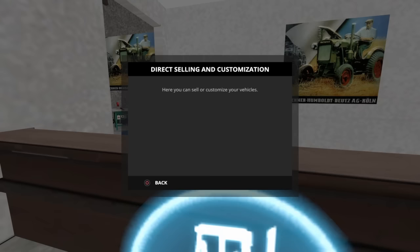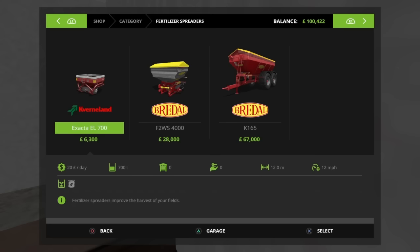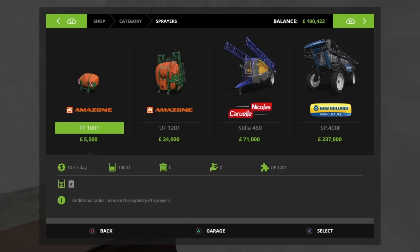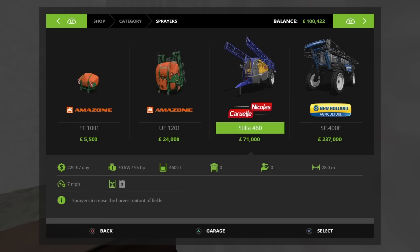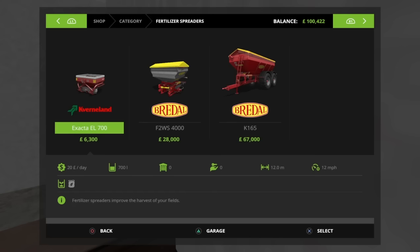Now I need to go to fertilizer spreaders. I might go for the Braidel which is 28,000 for a 24-metre width — that should be right. We've got some mid-size intermediate and small fields; I think the cavern will be too small but the other one is just ridiculously big, so I think that's probably the best option. The other option is the sprayers — that one works out at about 29.5 metres, which is too big for this map I think.